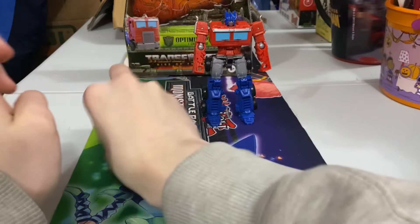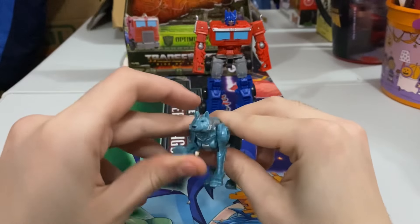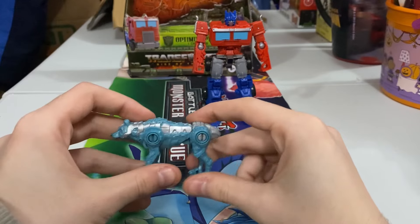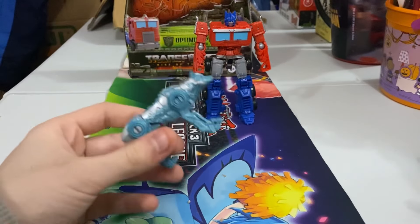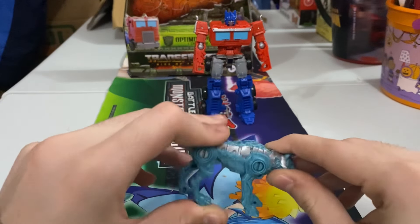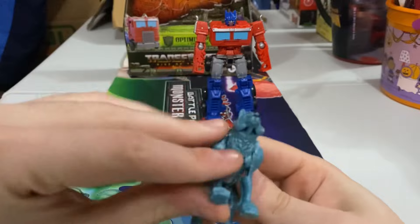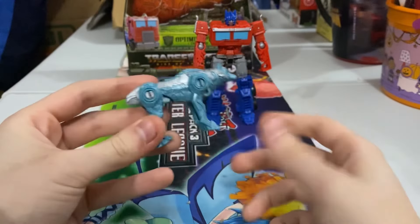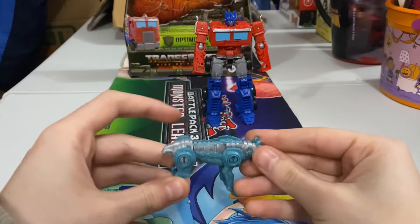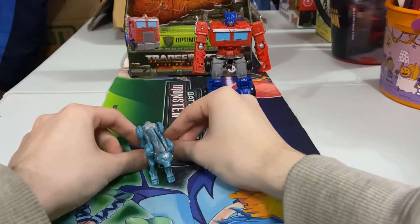Let's get into Chainsaw first. I'd say these guys are kind of like mini-cons, to be honest. He's a blue wolf — pretty cool. I don't know what significance they have in the story; I assume he was probably supposed to be in the film but got cut. He only has about four points of articulation, just in his legs, and every blade can move. There's not much to say about Chainsaw — he's just like a mini-con. That's why I counted him as two, because he is technically a Maximal, not a Predacon.